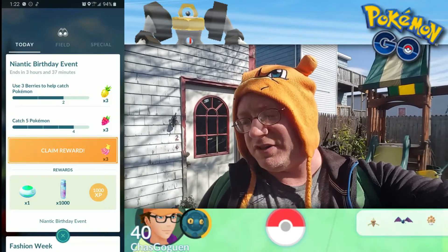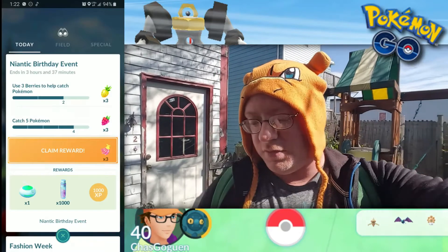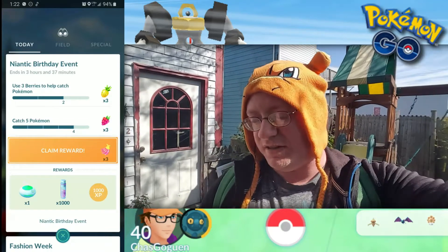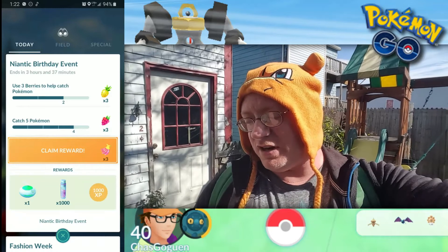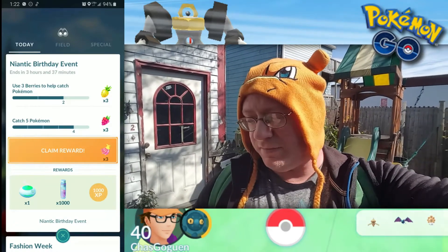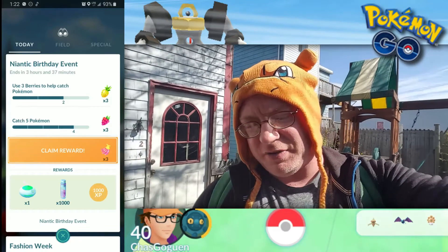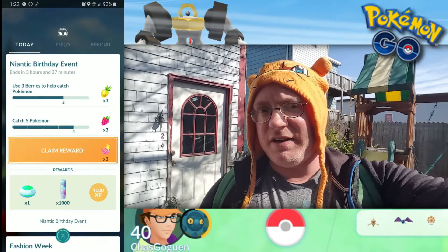They want us to use 3 berries to help catch Pokemon — you get 3 Pinap Berries for doing that. Catch 5 Pokemon for 3 Razz Berries. And the third step was to make 3 great throws for 3 Nanab Berries. I've already completed that, again, unintentionally. Overall, this gives us an Incense, 1,000 Stardust, and 1,000 experience points. I think this is actually going to be pretty quick. We'll be back in maybe about 2 minutes, and I'll come back and see what the next step is, because I don't see an Incubator or TMs yet. There's more steps to the birthday event.